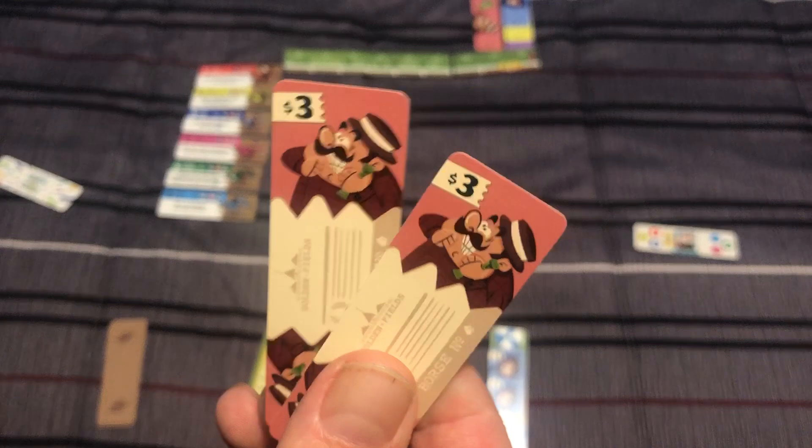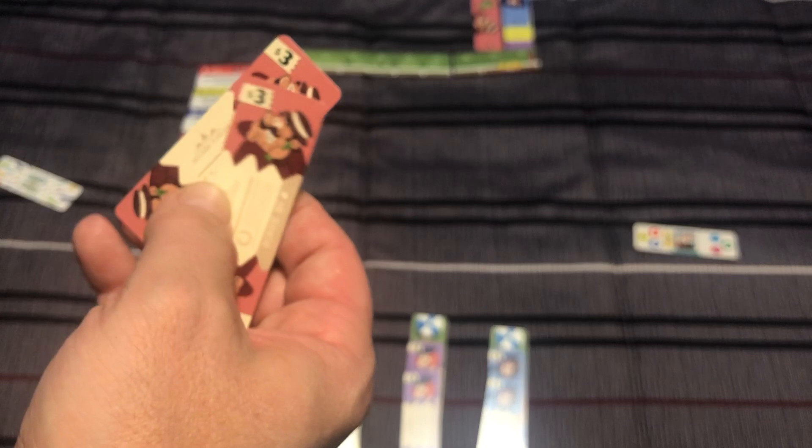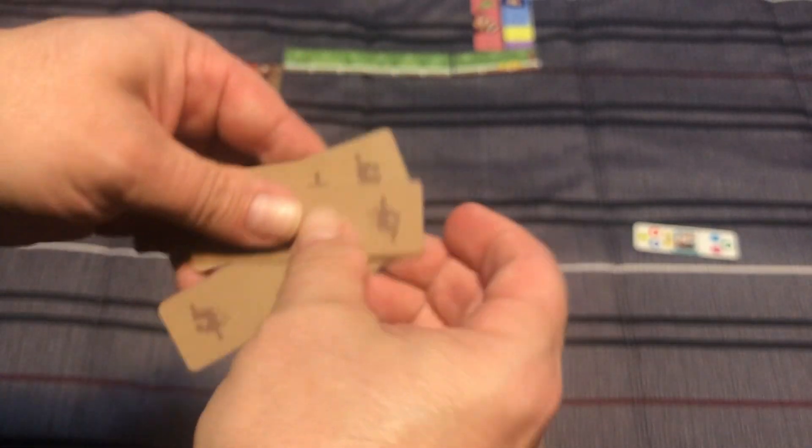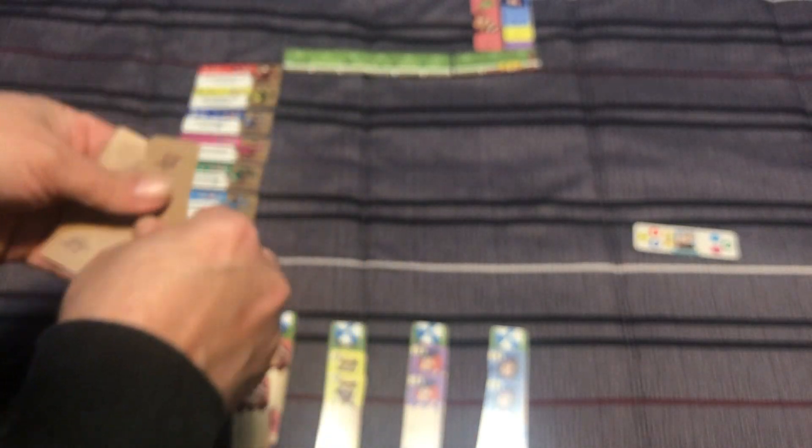Each player also gets two cards with starting money — three dollars each, for six dollars total. These are your bet cards, the same color as your player card, with different characters. Whoever is the start player is going to take these four run cards, shuffle them up, and flip them over one by one — they are double-sided.